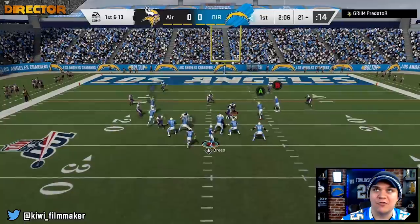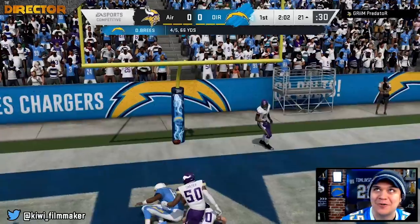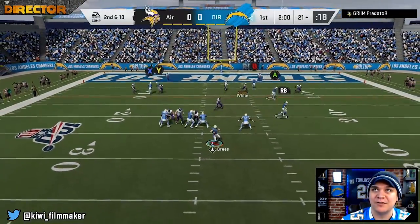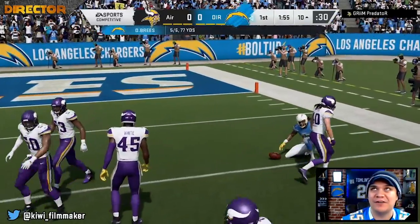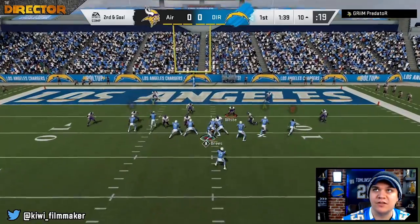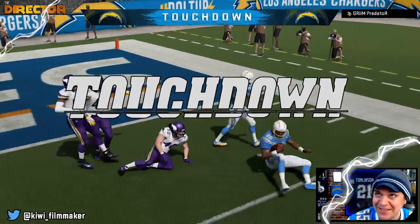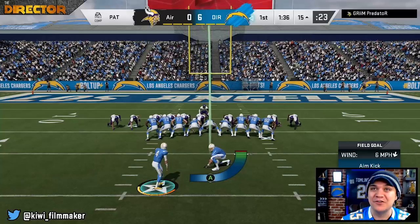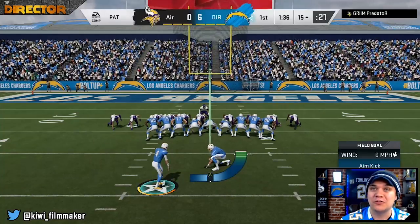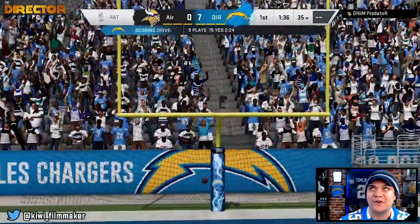Really want to see Kellen Winslow up the middle one more time — so close. Kellen Winslow is tired, so Melvin Gordon takes it outside for a first down. Let's go for it — Kellen Winslow to the outside. We fit it in there — Kellen Winslow, another touchdown! Absolutely unbelievable. I thought for sure that was going to be picked. The window was so small and we hit it right on the dot. Seven points up for the Bolts in the first quarter.